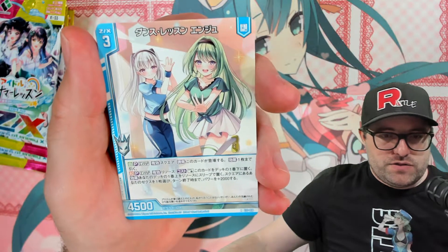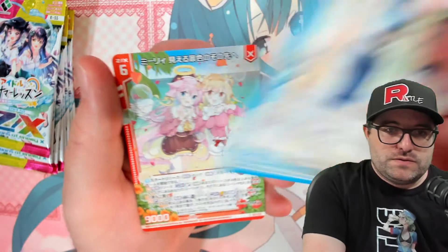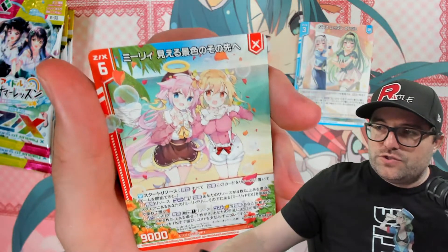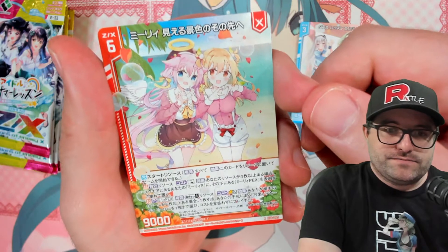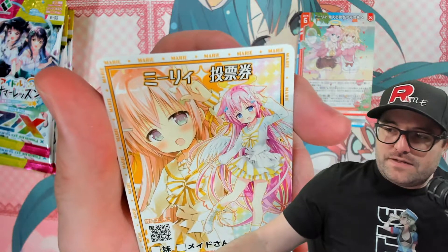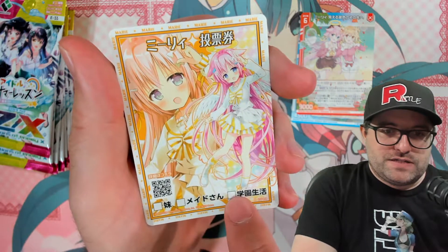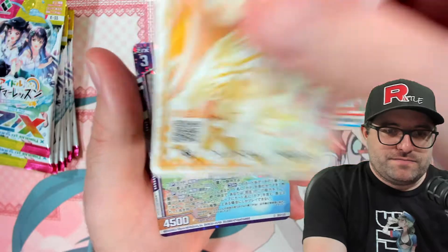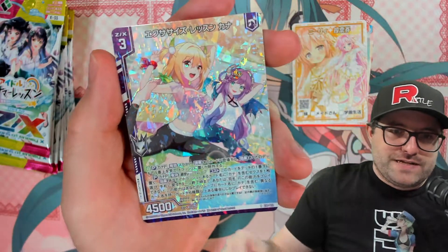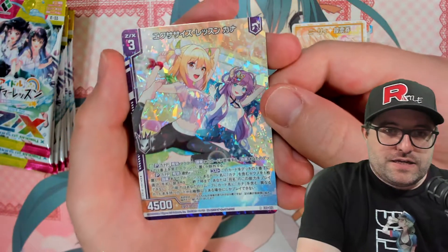My camera's actually a little bit higher than usual. We got number 16, which is Dance Lesson Anju. Number 5, which is Marie Beyond the Scenery and Sight. Number 19, Marie Voting Ticket. So I guess this is the voting ticket — do you check it off and send it in or something? Probably. Somebody will let me know in the comments. We have some kind of dance lesson. Number 12, Exercise Lesson Kana.